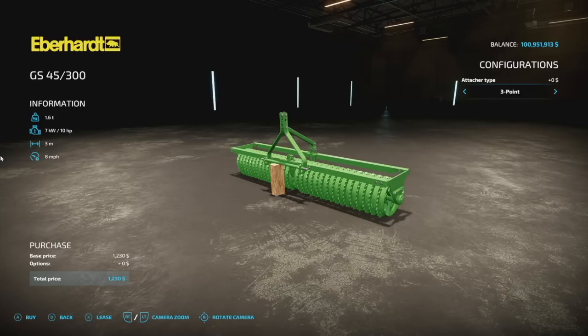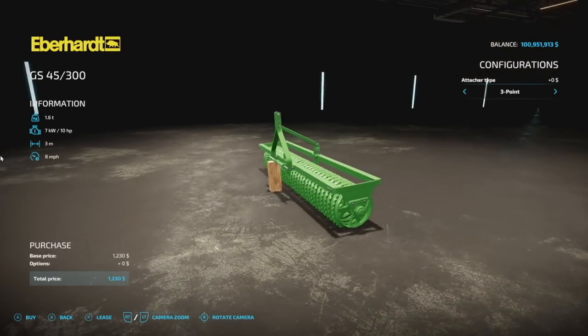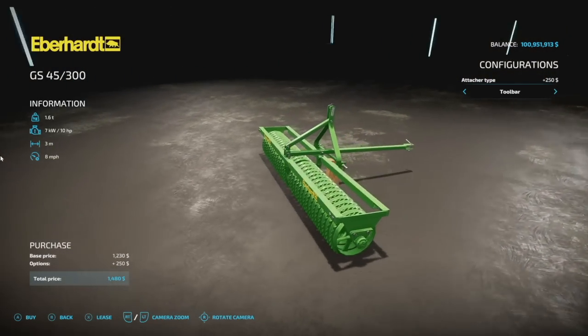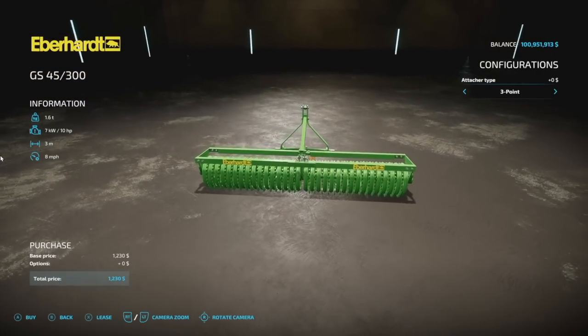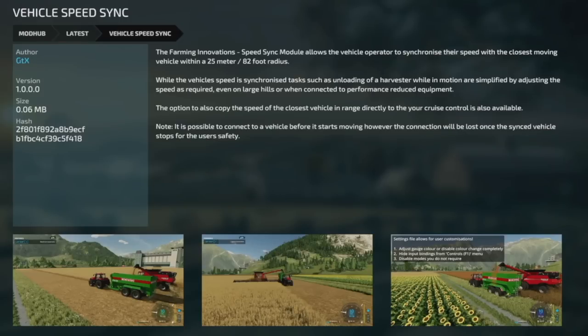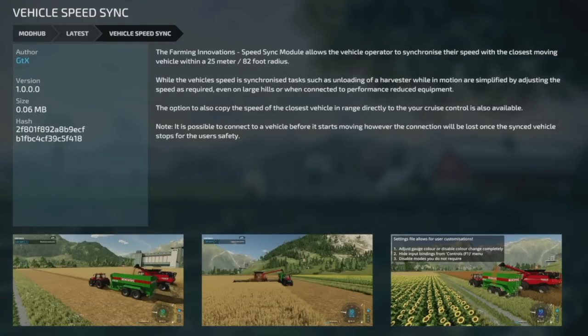New mods for PC and Mac only: first is the Eberhard GS 45-300 Roller from Jonas — 1.6 tons, requires only 10 horsepower, three meters wide, eight miles per hour, with a three-point hitch and toolbar. Super simple, low horsepower, just does its job. Second is the Vehicle Speed Sync from Farming Innovations — a speed sync module that lets you synchronize your vehicle's speed with the closest moving vehicle within a 25-meter radius. Useful for unloading a harvester on the go, adjusting for hills, or syncing with performance-reduced equipment. It can also copy speed directly to cruise control.